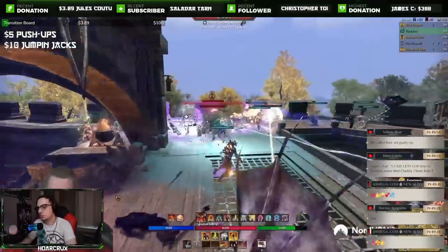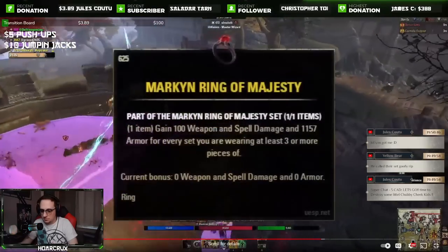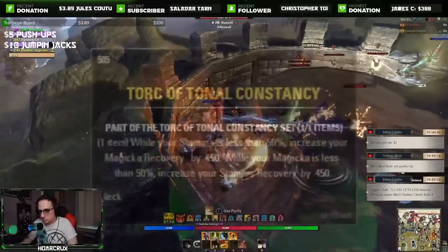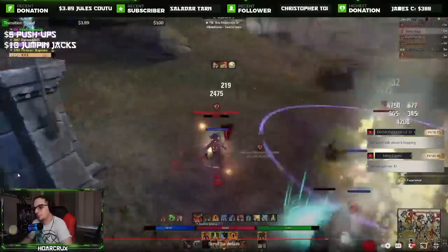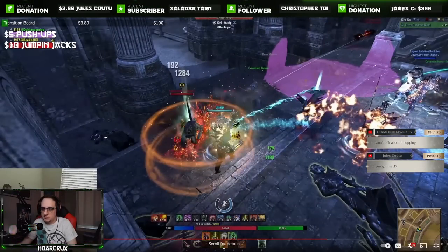Sea Serpent's Coil is basically two five-pieces in one mythic, though it does snare you for a bit — kind of slow you down, which is annoying. You can use a couple of options to get around that, but it's absolutely fantastic. Say it, Deltia, say b-hopping! He recommends Marken's Ring of Majesty from the dead — it's pretty good, just a really good set-and-forget mythic, gives you about 200 weapon or spell damage and a bit of armor. Torque of Tonal Constancy is very very good for resource sustain, especially on a hybrid — it completely carries your resource sustain.